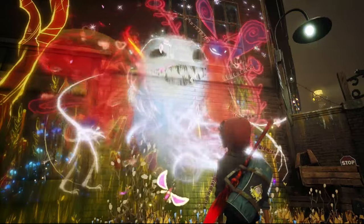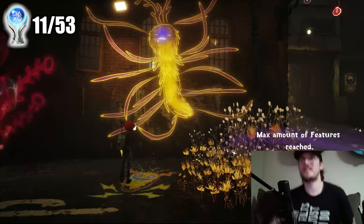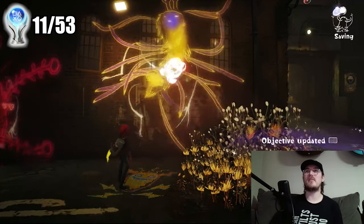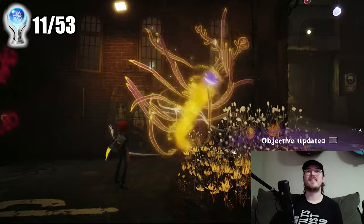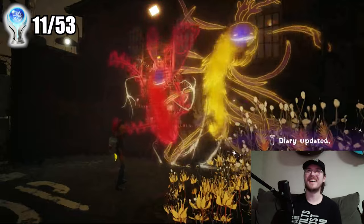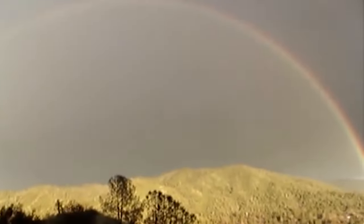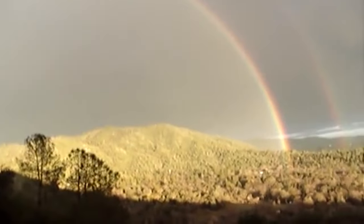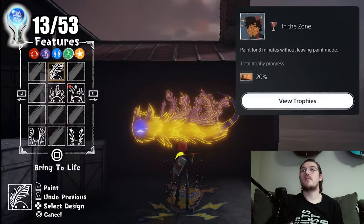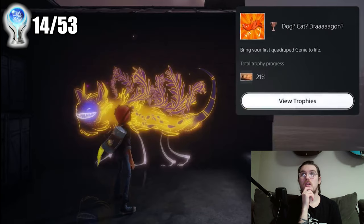We get the yellow orb in the backpack to signify the electric genie. Max amount of features you can reach. It's like a daddy long nose. Paint a Double Rainbow trophy — double rainbow all the way across the sky. In the Zone trophy: paint for three minutes without leaving paint mode. Dog, Cat, Dragon — Bring your first quadruped genie to life. Awesome. Each genie has a special ability as well.